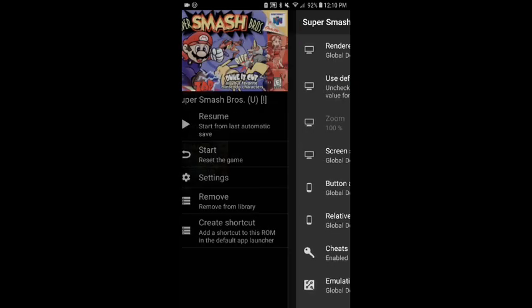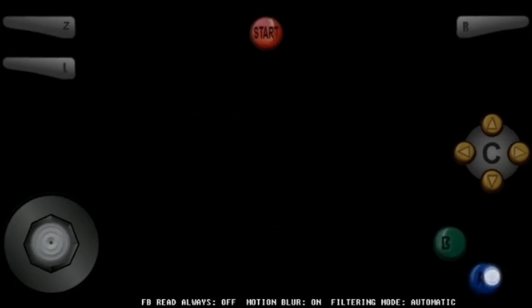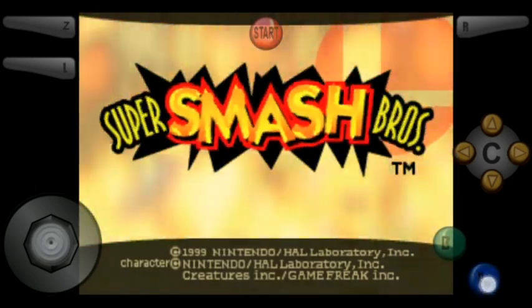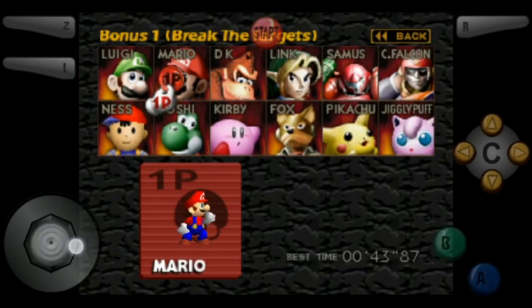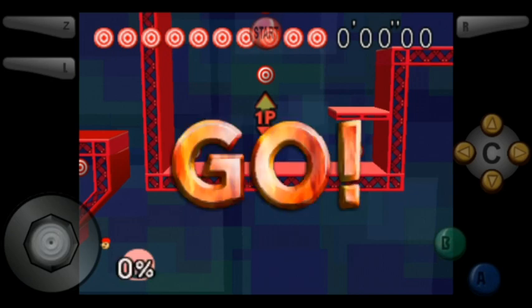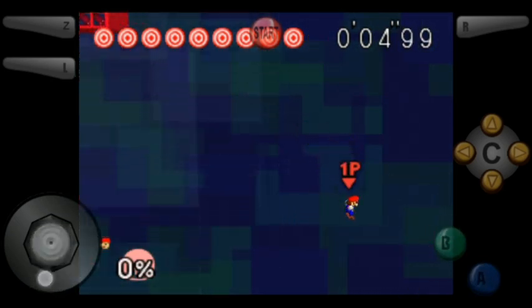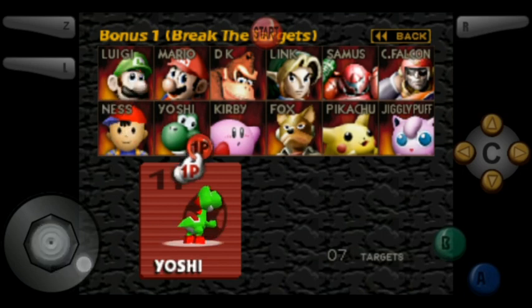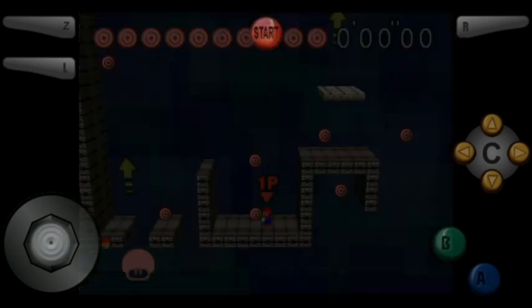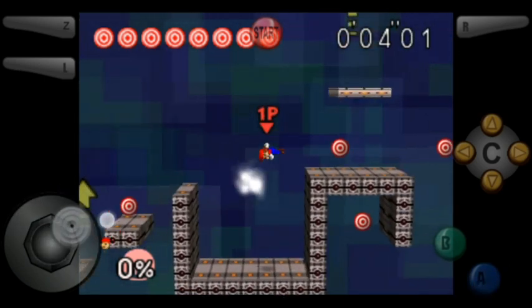All we have to do is enable that cheat right here, then go and play the game. I'll have a list of every single character you can play on every single target stage so you can see if they can make it or not. You obviously can play as Mario on his own stage, but you're definitely gonna want to play on a stage you think he can't do — so we're on Captain Falcon's stage right now.